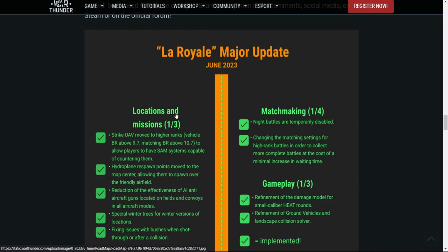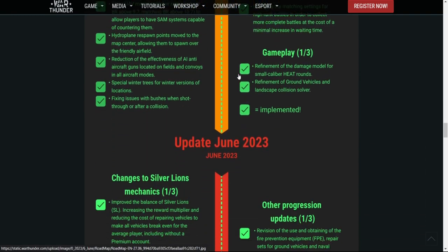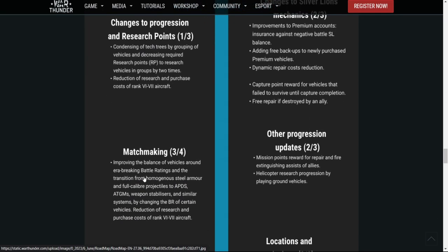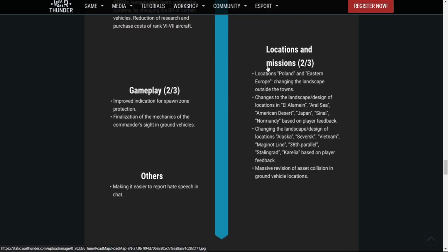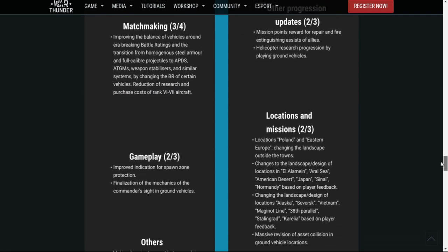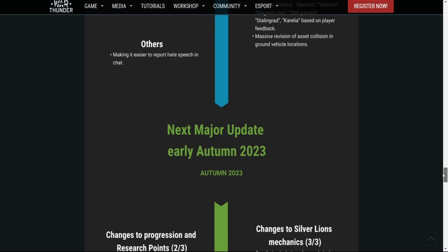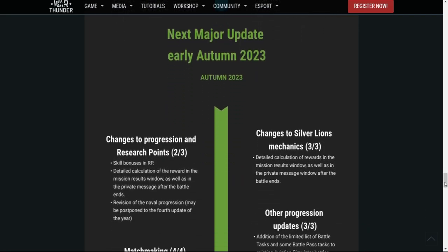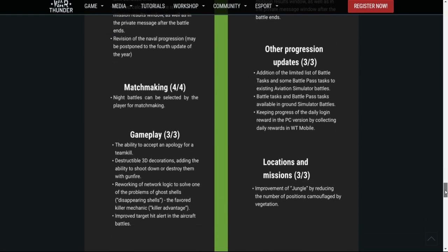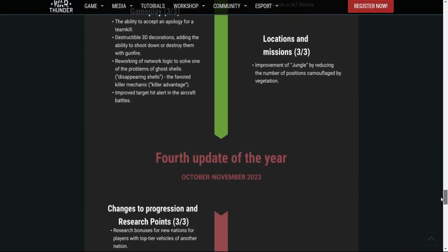So that's another of the new changes brought in, and there are more changes coming. These include condensing tech trees, improving the balance of vehicles around era-breaking battle ratings, potential improvements to premium accounts, locations, missions, and gameplay. The aircraft changes aren't going to affect me too much, but for naval and ground forces this is a really good change from Gaijin. I think it's going to make the whole stock experience a lot better.